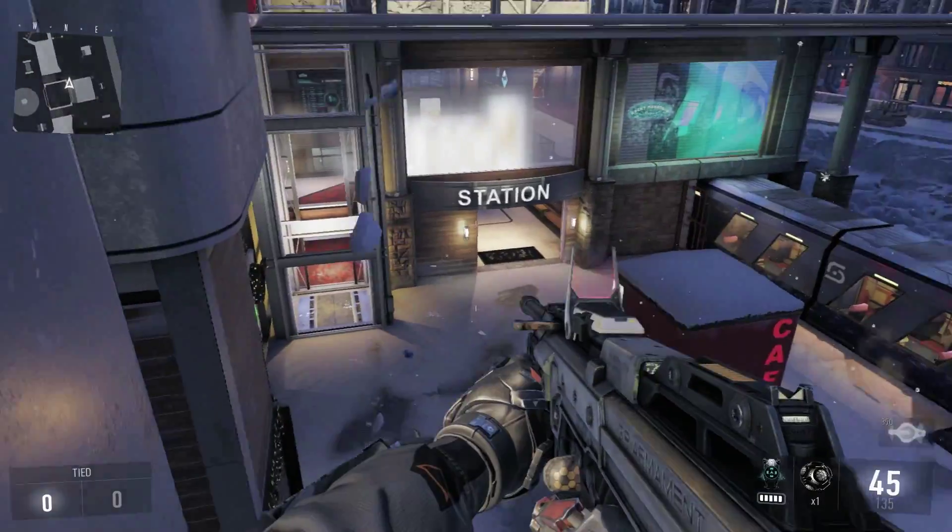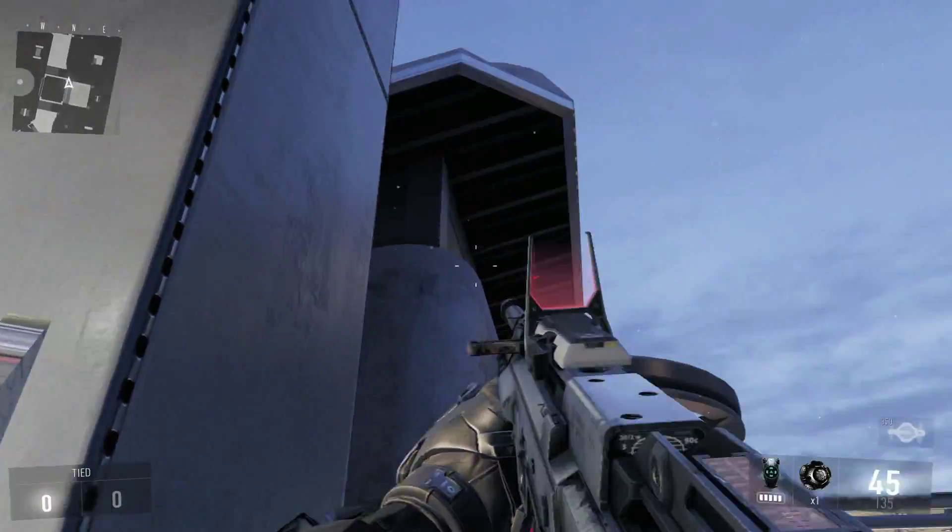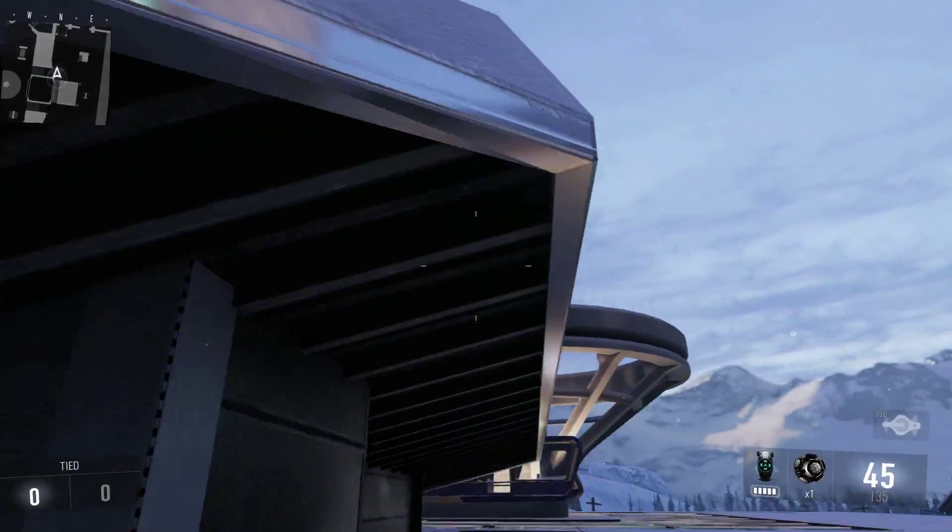All you want to do is get onto this ledge right here. You want to double jump and hold out an equipment, and crouch as you're holding out that equipment — so you can hold out a Semtex,